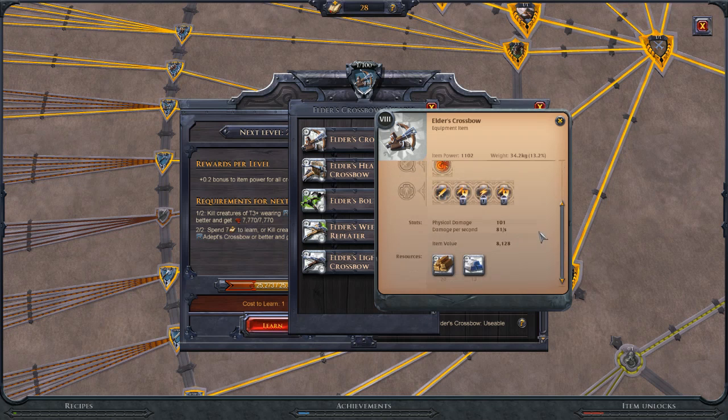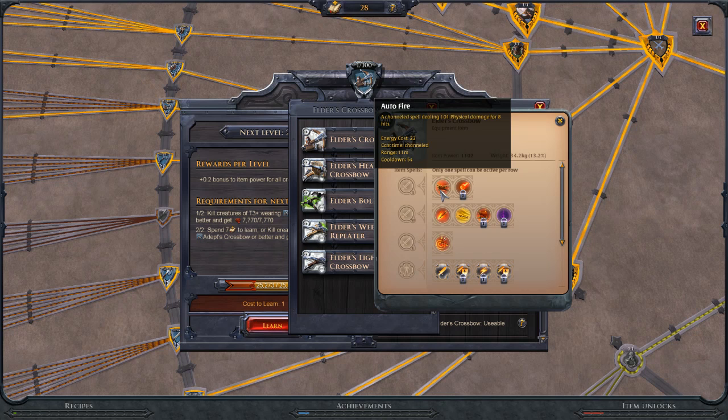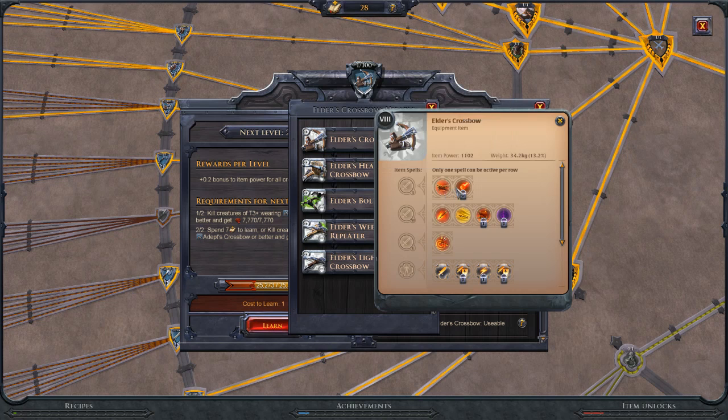All crossbows cost 20 wood and 12 bars to make. First up is Auto Fire — a channeled spell dealing 101 physical damage for 8 hits, that's 800 damage on a 5-second cooldown. It is channeled, and that is ridiculously strong if you get to channel it for the full duration. It's 22 energy cost and 11-meter range. It does actually get slightly further once channeling begins — up to about 15 or 16 meters from testing, which is really strong.